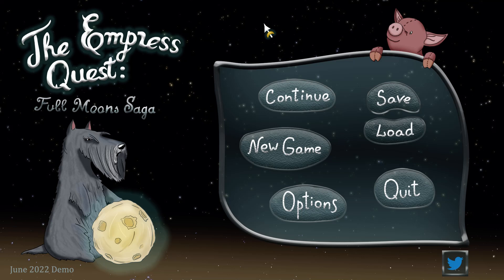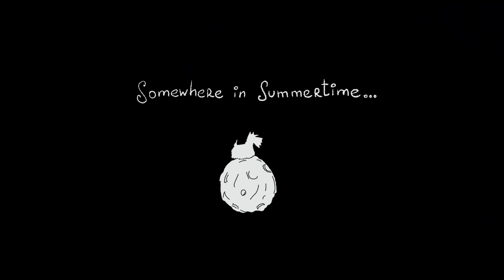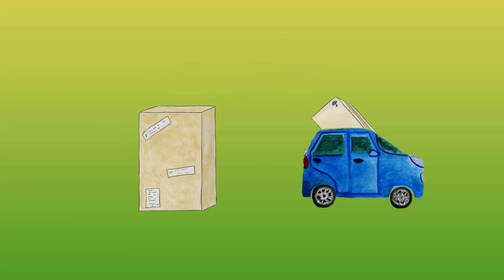Hello, hi everyone, I'm ComptechHabit and this is the Empress Quest Full Moon Saga. The Empress Quest is a point-and-click adventure game in which you play Kobe, an adorable Scottish Terrier who moves to the countryside and discovers a whole new world. This is a demo version of the Empress Quest and we're going to check it out together because it looks really cute.